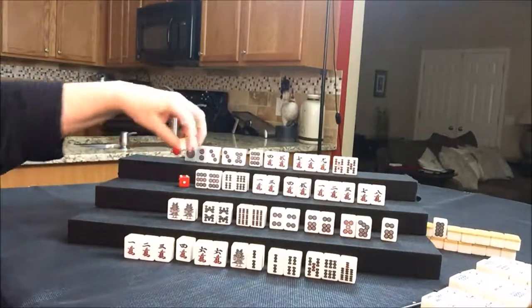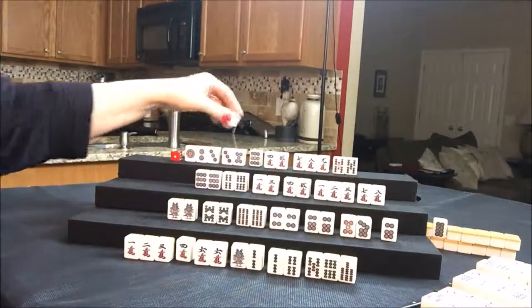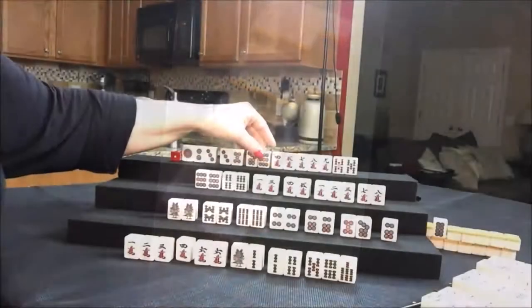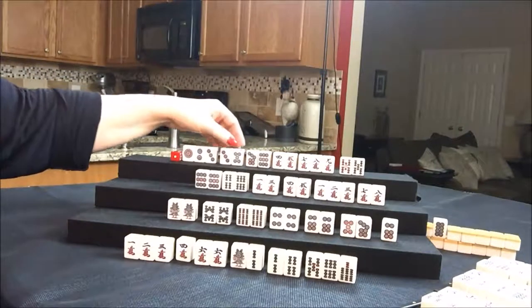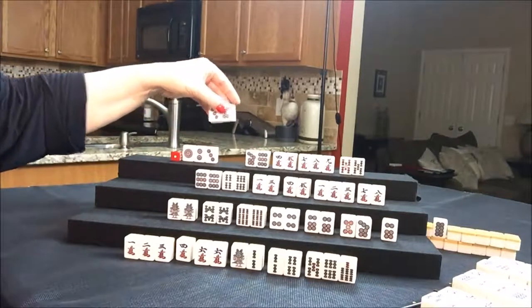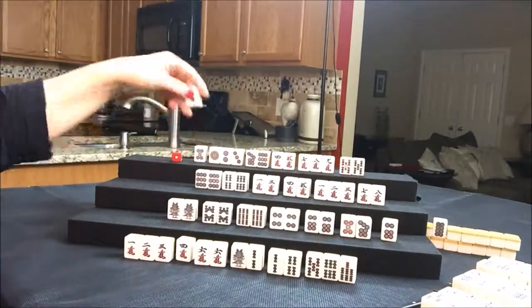Let's draw for West — one dot, discard. Draw for North — seven dot. Three, four, five, and a pair. We have too much going on in here. If we're going to leverage Dora, let's get rid of these. We've got Aka Dora in here: one, two, three, four, five, and a pair. Let's discard a three dot.